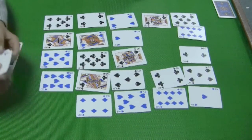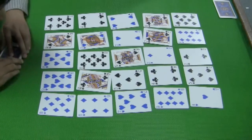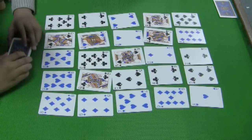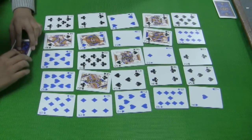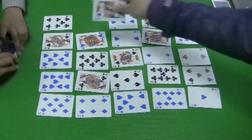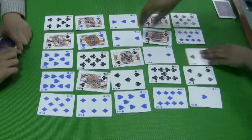We can't help each other pick up cards, though. Four times three equals twelve. Check. Verify. Two times three equals six. Check. Verify.